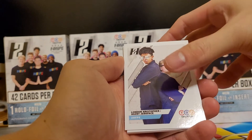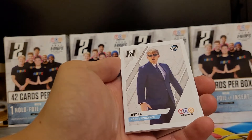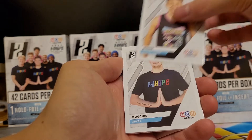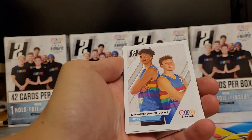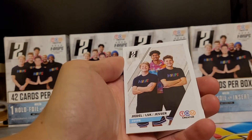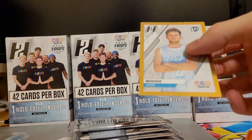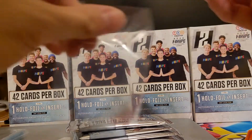We got ourselves a London Christopher, Agent Jerkface, Jai Del, Agent Jerkface, Jesser, Bucket Squad, Moochie, Too Hype, Christopher London, Jesser, Too Hype, Jai Del, LSK, Jesser, Too Hype, and a Moochie gold foil border.